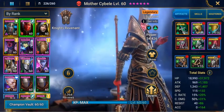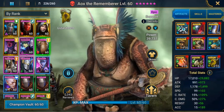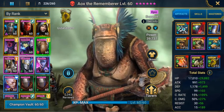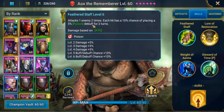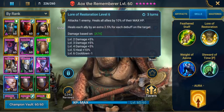Another champion we'll be using here is AOX. He has the benefit of being able to do healing to your other champions to help keep them alive. I have him at just over 200 speed and his crit rate is over 100% — I only needed it at 100% but I just don't have the right equipment. He's pretty good up to about level 20. His first skill attacks one enemy two times, each hit has a 10% chance of placing a 5% poison debuff for two turns. Damage is based on attack.